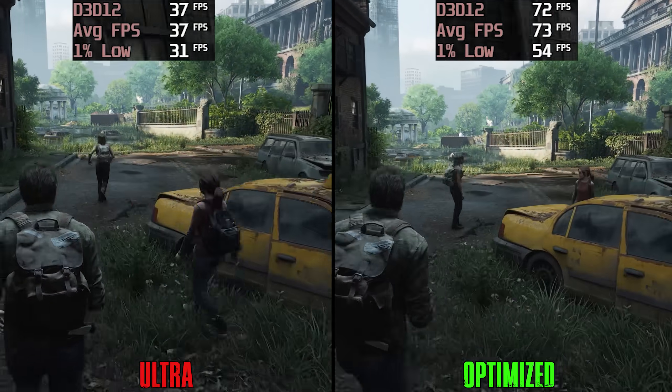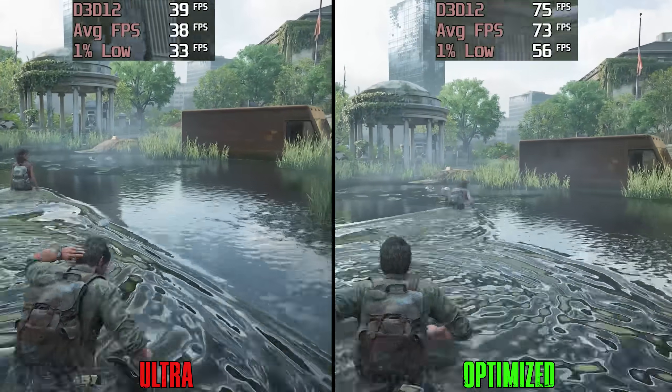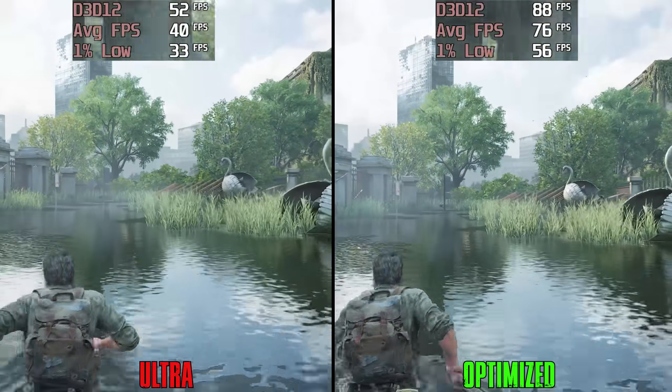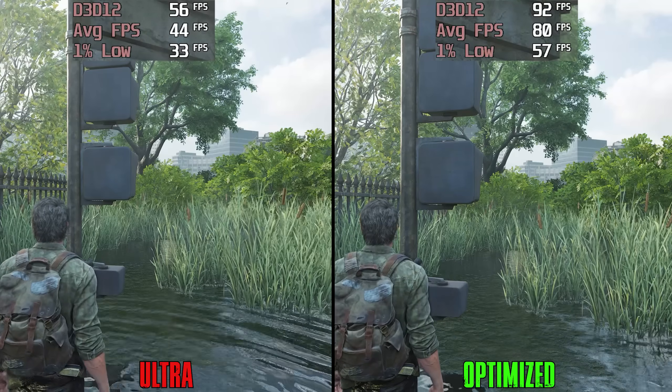Let's do a quick comparison between optimized settings and the Ultra preset, using DLSS Quality mode on both sides to eliminate any VRAM bottleneck. At this scene, going from Ultra to optimized boosts performance by around 77%.